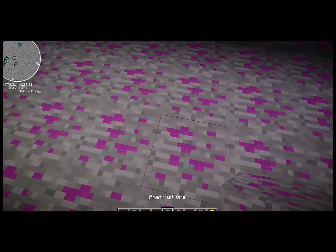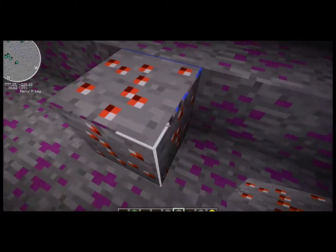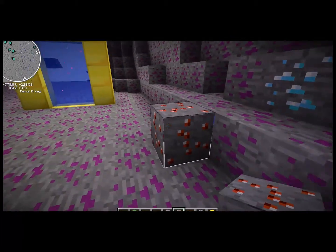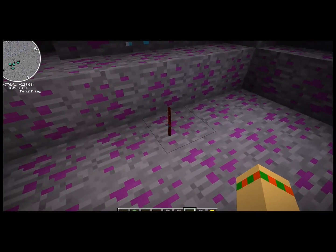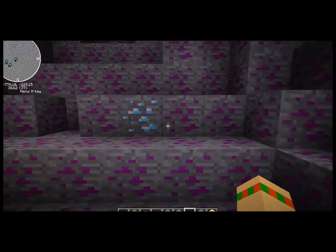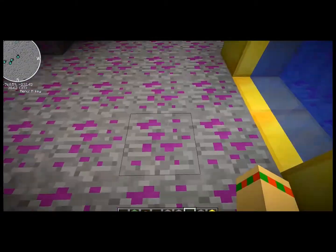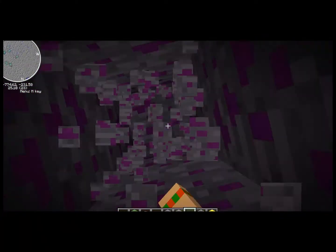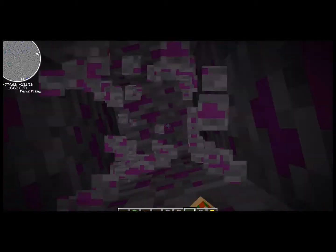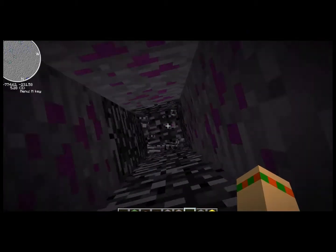The amethyst gem and the ruby don't do anything quite yet. I can't seem to find any ruby ore when it spawns, and if you do find ruby ore the texture of it is a little messed up — it's a little glitched out. But here's the original texture of the ruby. There are diamonds all around here, so if you're ever in this dimension you'll definitely find some diamonds. Let's dig all the way down and see if we can find some ruby.